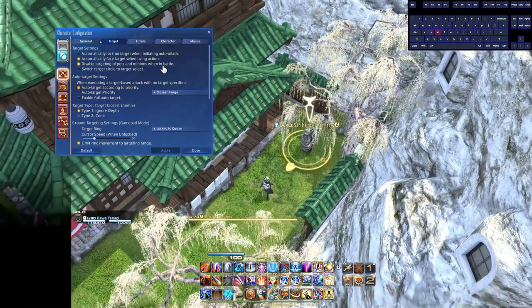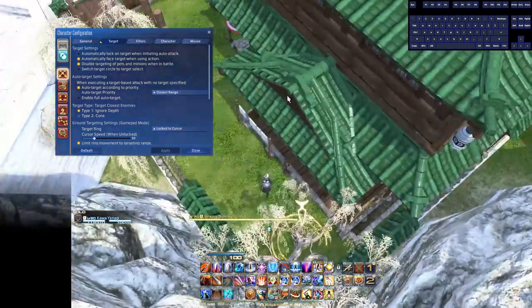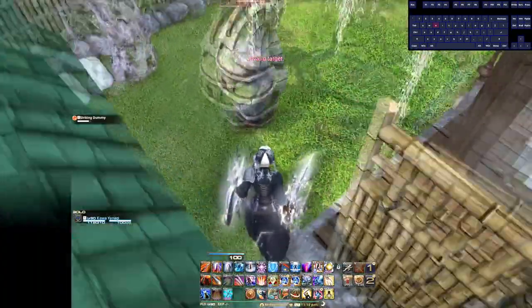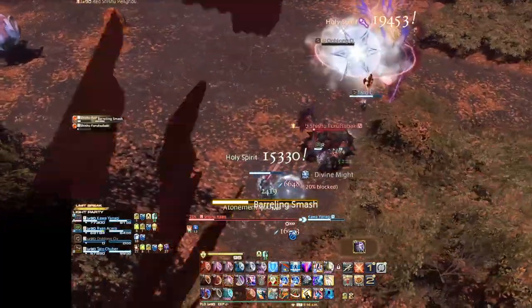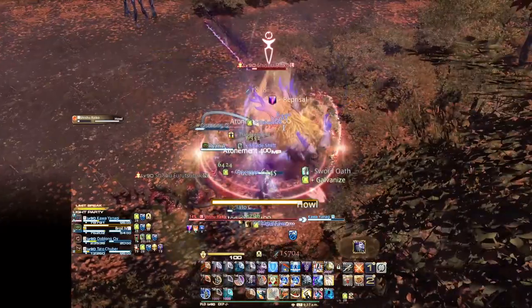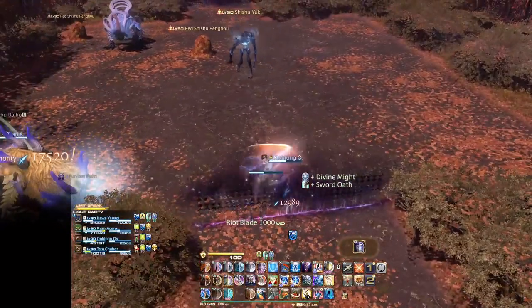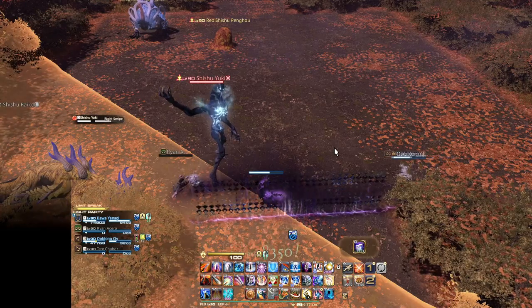Disable targeting of pets and minions is really good — why would you ever want to accidentally target those? Auto-target according to priority is a newer setting; I prefer 'Closest Range' so it auto-targets even if something is behind me. Be careful though — some content like the Criterion dungeon Another Mount Rokkon has an add you specifically don't want to attack, and if your current target dies while you're rolling GCDs, you might accidentally pull that main add and wipe the party.